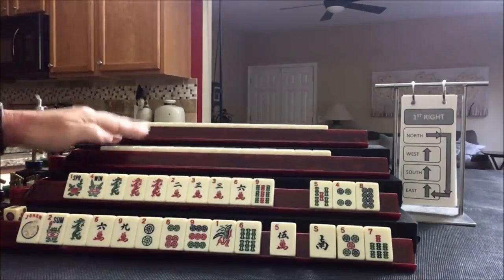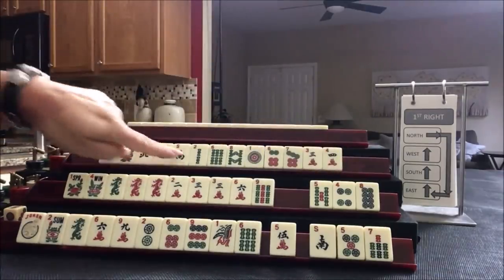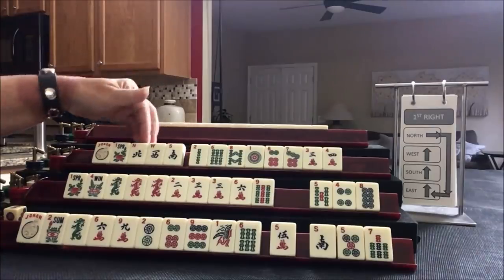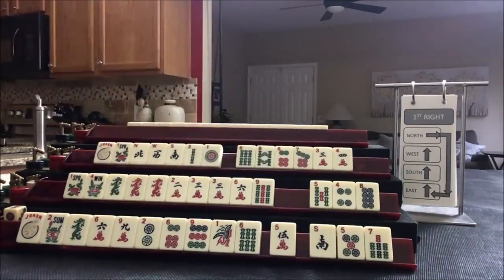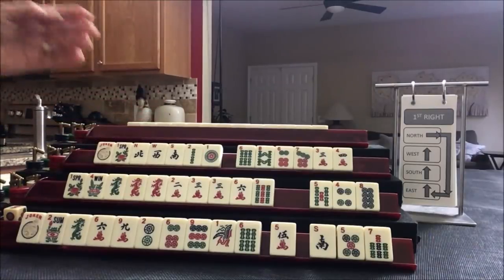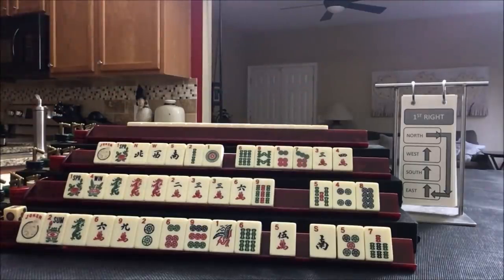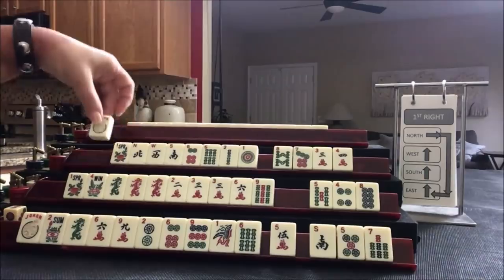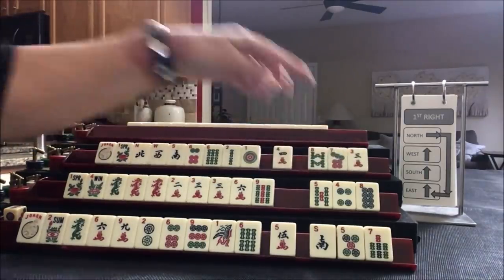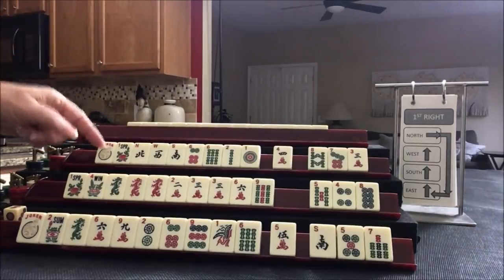We're going to look at what we can do for West, player three. We almost have news — I think we could leverage that. All we need is an East to get news, so let's focus on that. We could do maybe a year hand, or we could do north and south with odds. We only have two odds here though. News, year hand — we could do news with sixes. Sacrifice the joker. Let's pass those three and see what happens.